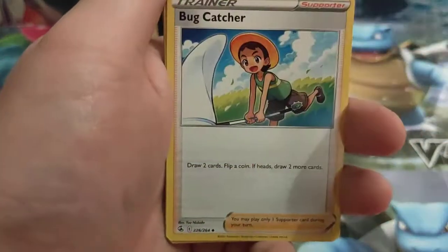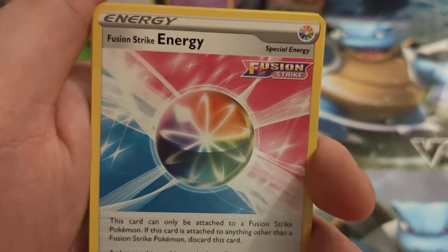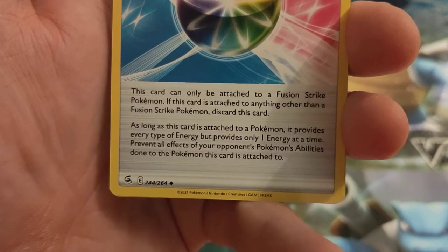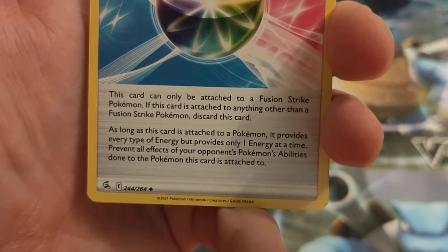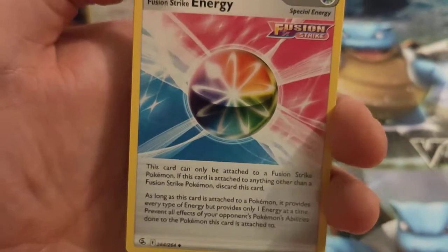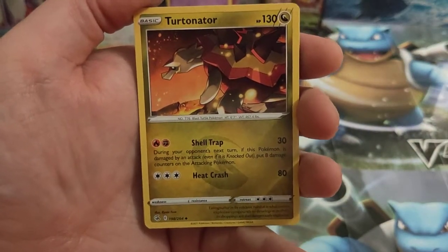Fighting Energy, Bug Catcher, Fusion Strike Energy. So this is what this whole set is about — your new Fusion Strike mechanic, just introduced. As long as this card is attached to your Pokémon, it provides every type of energy, but only one energy at a time. It also nullifies all effects of your opponent's Pokémon abilities on the Pokémon it's attached to, and it can only be attached to a Fusion Strike Pokémon. Pretty cool if you're building a Fusion Strike deck.